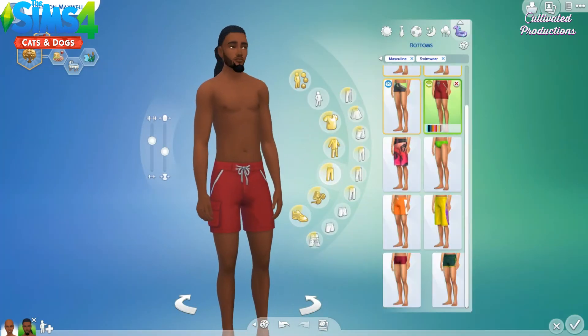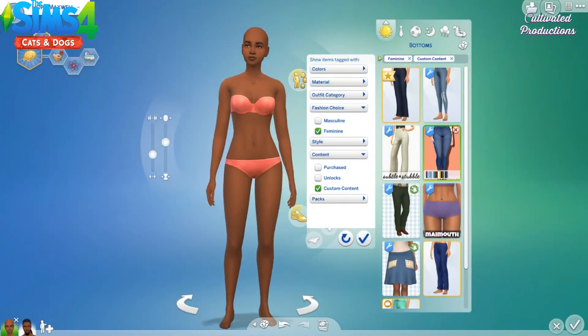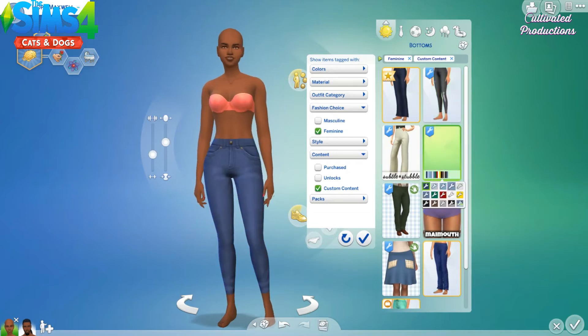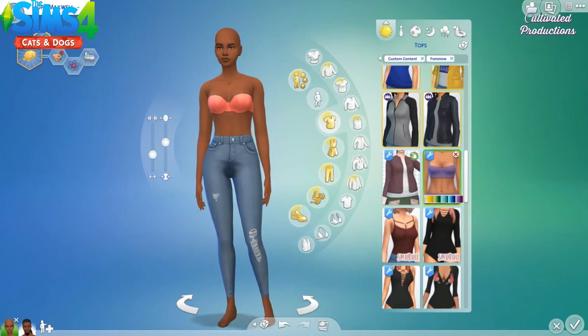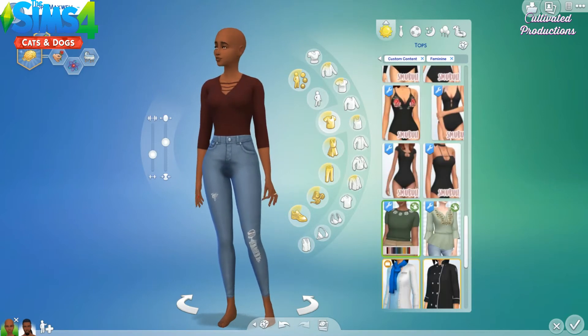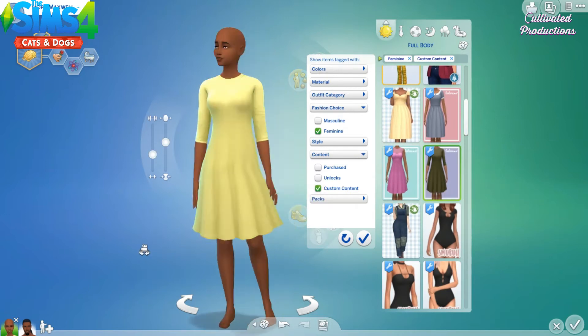I don't know which Sims I'm going to make cat lovers or dog lovers, but one of them is going to be one or the other. I wish there was an animal lover trait, but I understand since there's only cats and dogs they can't really be animal lovers. If they can love both and you can put both traits on them then I'm going to put it on her, but if not one of them will have love cats and one will have love dogs.